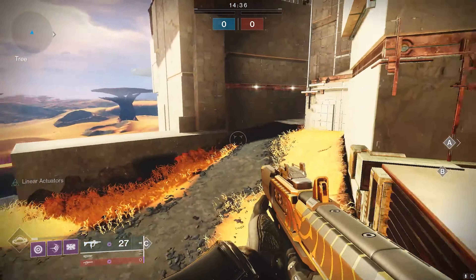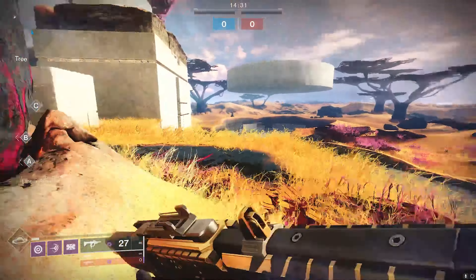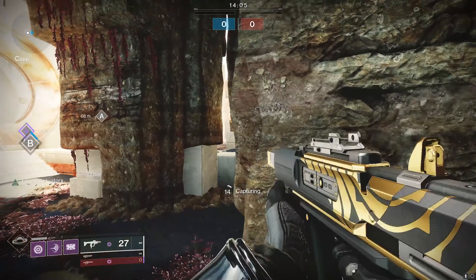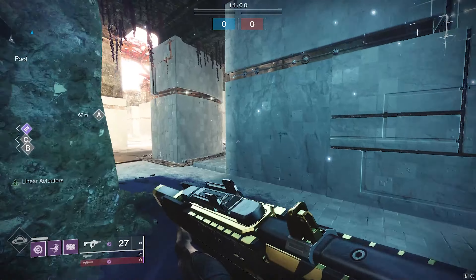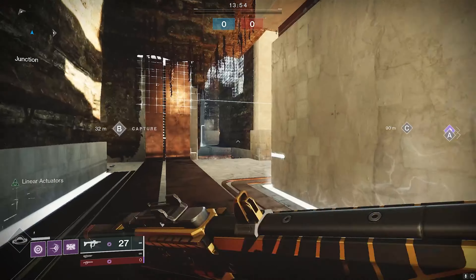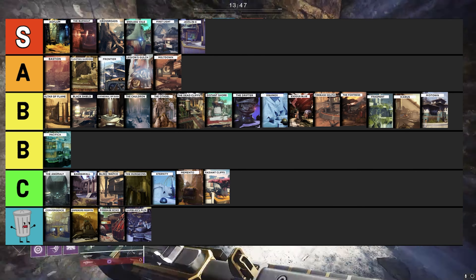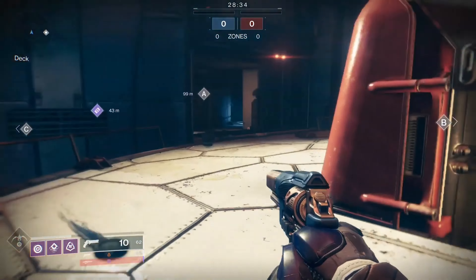Radiant Cliffs is the map with all the hiding spots. It isn't bad but it isn't good either — it's like lukewarm water. For sixes it plays okay, but for 3v3 it's too big, and in modes like Survival and Trials of Osiris it could feel like a standoff match. Since it does play okay for sixes, today it ranks in C tier.